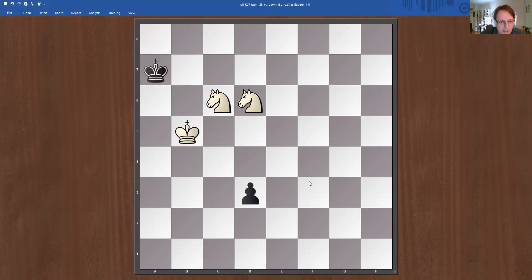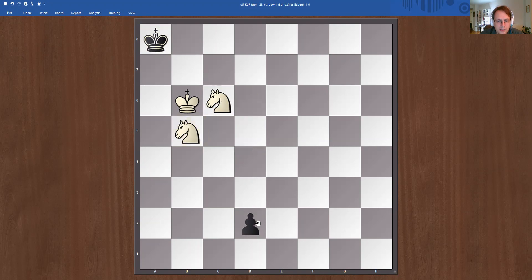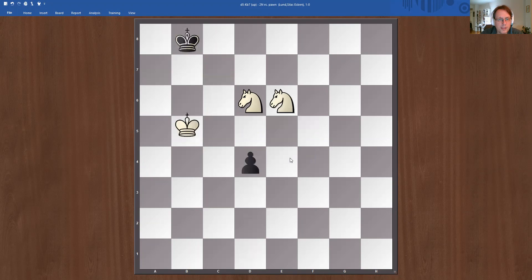If king B8 then king B6 — let's see this checkmate. Black plays D3 and then the king is trapped in the corner. So once we get to knight to C6, we have exactly the same position. Now we can also go D4. In this position, black is forcing the white king to B6 here, because we have to keep this square under control and keep the king trapped.